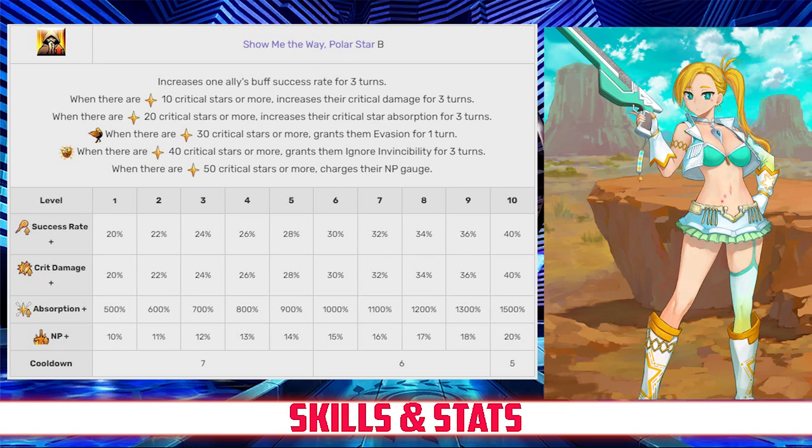Her last skill is Show Me The Way Polar Star Rank B. This skill increases an ally's buff success rate for 3 turns between 20 and 40%. It also grants that ally between 20 and 40% additional crit damage for 3 turns when there are 10 or more crit stars. It gives them between 500 and 1500% star absorb when there are 20 crit stars, a 1-turn evasion when there are 30 crit stars, as well as invincibility pierce for 3 turns if there are 40 crit stars. And if there are 50 crit stars, it charges their NP gauge between 10 to 20%, all effects depending on level.